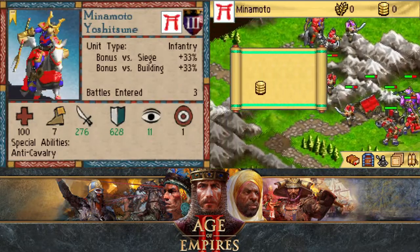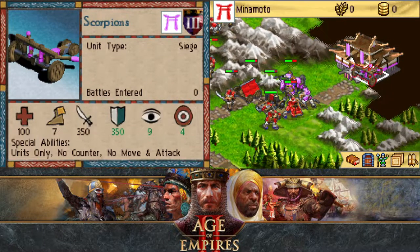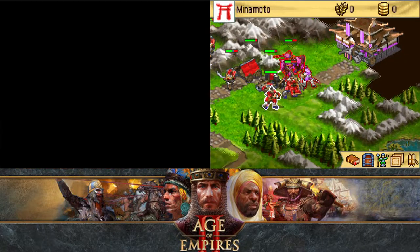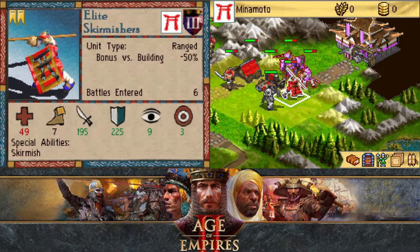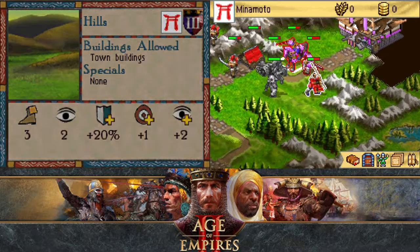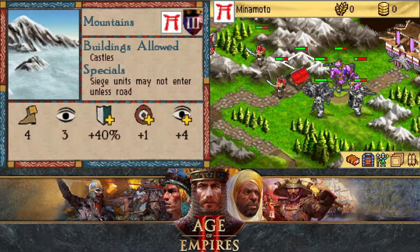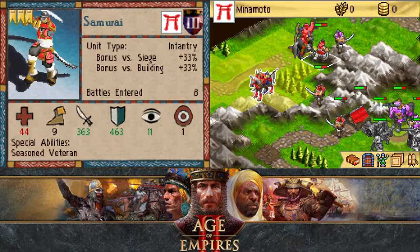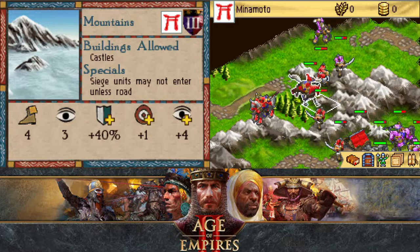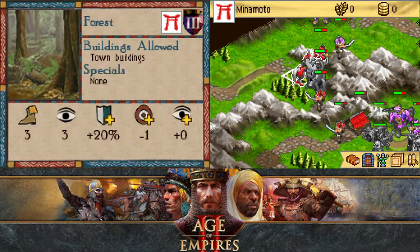Well, that's not great for my onagers. It is on a hill, so they can attack my skirmishers there. Attack like that, attack like that. Oh no, I'm stuck over here.